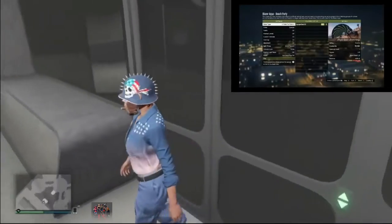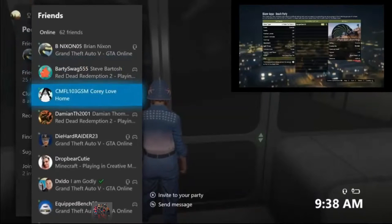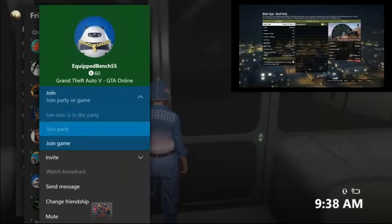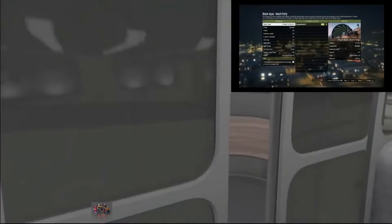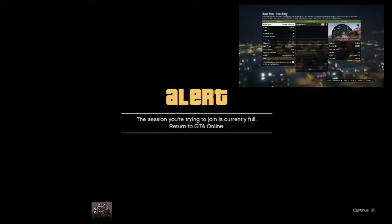Now I'm about to show you exactly how to do the glitch. You join your friend, but make sure to select 'join game' only one time, then back out from there and wait about five seconds. Then select basement level 2. You will get an alert right after — accept the first alert, and then wait on the second alert for about 15 to 20 seconds.